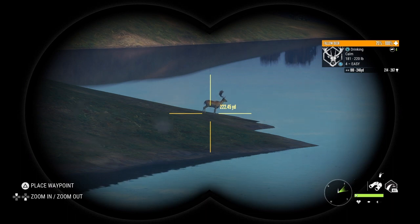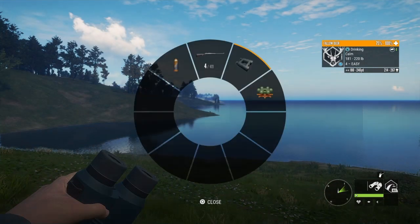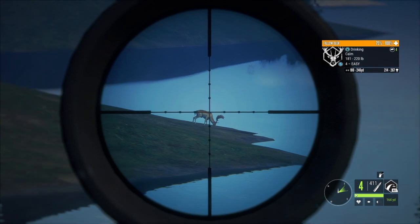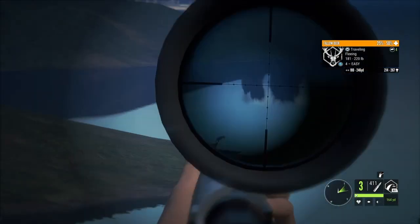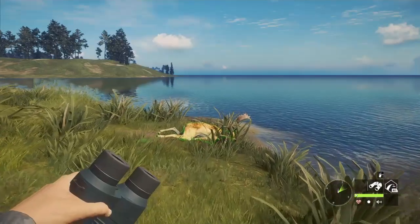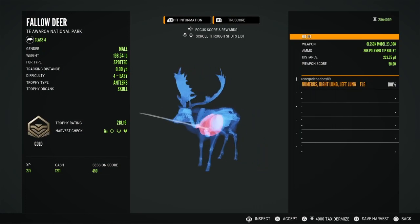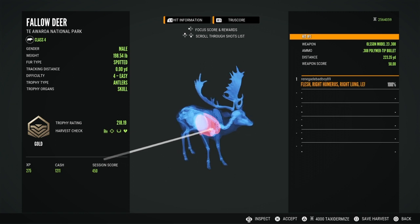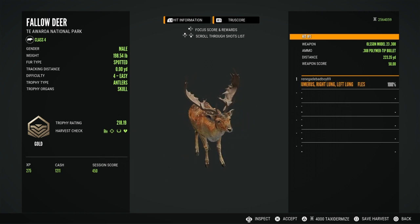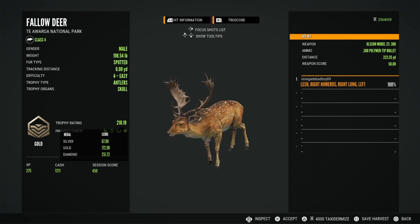He's got a really good estimate: 214 to 267. Now you need a 251 for a diamond, and he's giving me that broadside. Drop him. Let's pick him up — busted through the leg, got a double lung at 223, giving me a score of 218. So for a diamond you need a 251.72.